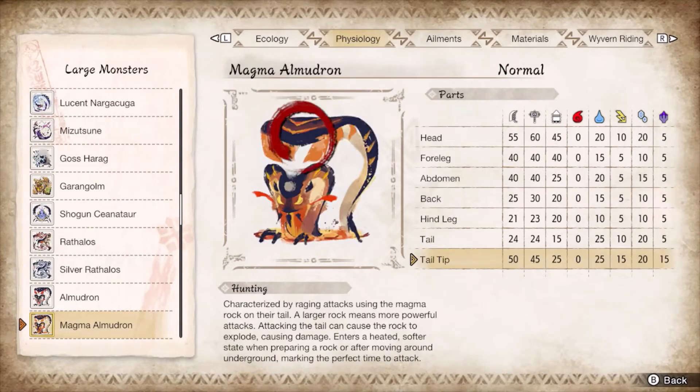Magmadron is just fire Almadron. It requires the same moveset and matchup knowledge as the base, just add in lava. It steals the Agnaktor mechanic of magma armor, enabling hitzone weakness on every glowing spot, while only the head and tail are consistent weak spots. Break the lava bomb to gain the trip, or guard it if you can't.